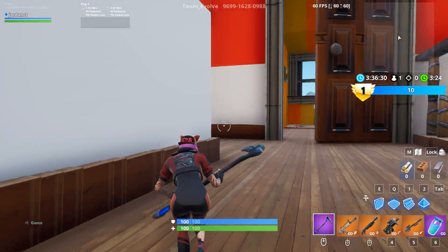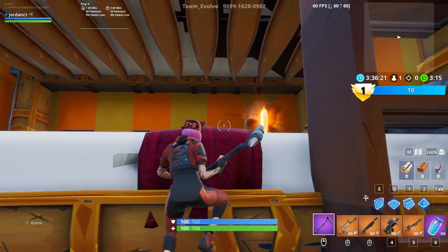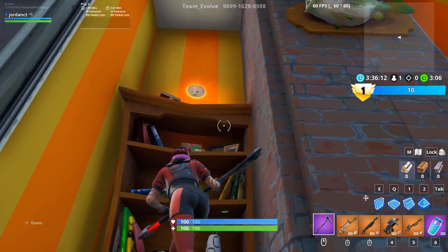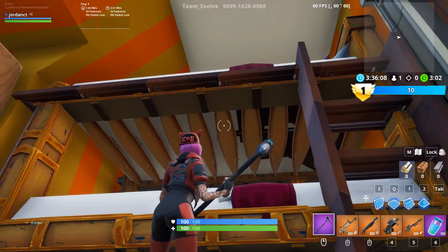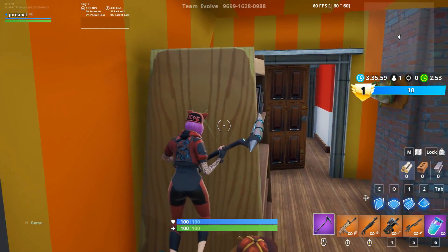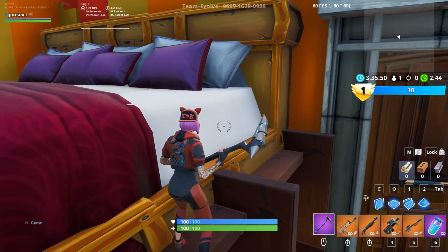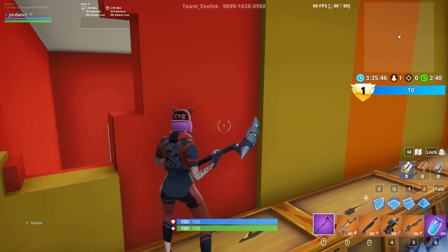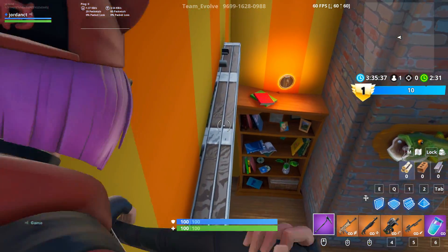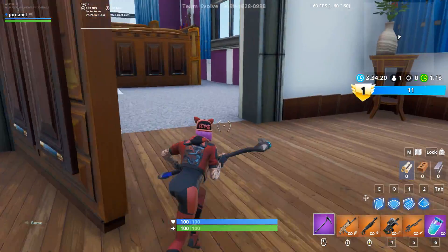Now we gotta go in here - we got a bedroom. This is nice, there's probably a coin up there. How the heck am I supposed to get up there? There's a coin up there too. Okay, there has to be a way - oh there it is, that's the way, found it! This is a shortcut, I think. We're just gonna hop over here. We're not gonna get all the coins because we only have a minute left, so let's just explore while we can.